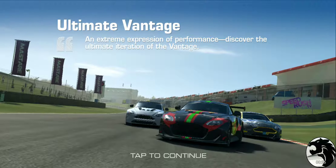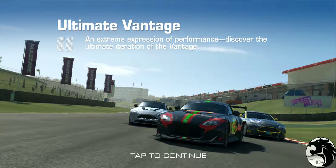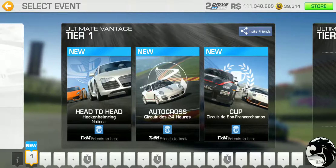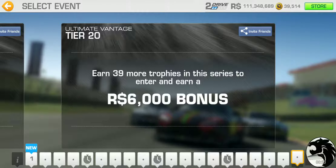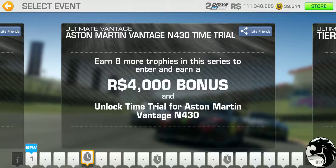An extreme expression of performance — discover the ultimate iteration of the Vantage. So, 25% completion is worth 8 gold, and there are 20 tiers. I'm expecting somewhere around tier 5 we should be completing 25% completion.